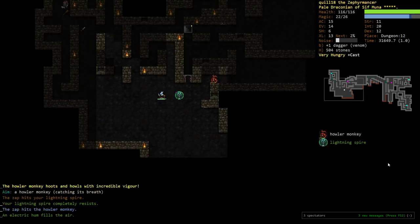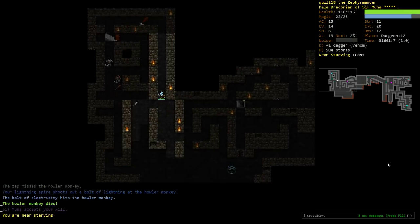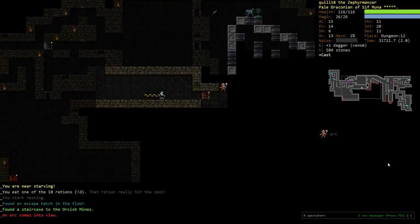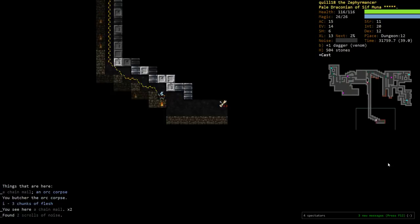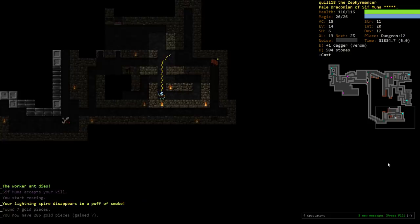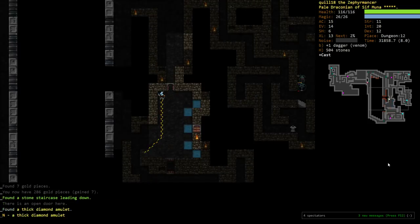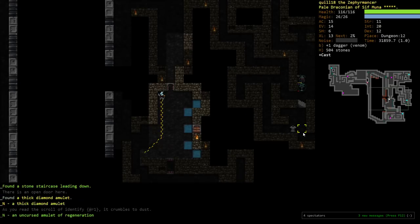I'm still gonna put down my Spire because I'm worried about a big crowd coming. I'm gonna back up over here because I don't want to fight a bunch of stuff simultaneously. There's the Orcish Mines. It's probable that I can poke around the first level of the Orcish Mine and be okay. Normally you do it after finishing Lair. Oh my god, there's our first amulet of the game. So we're gonna identify it because it could be harm, which would be particularly bad. We'll put on regeneration.